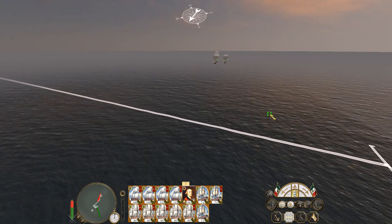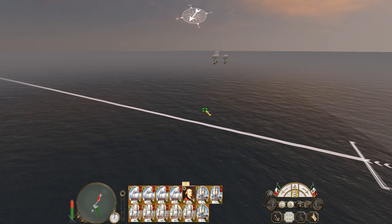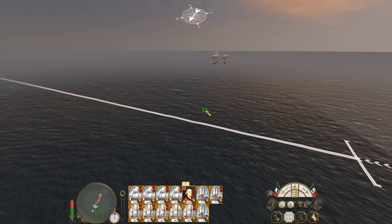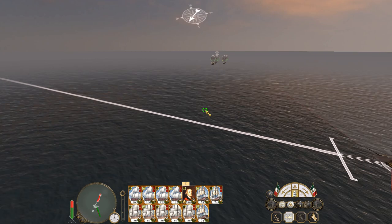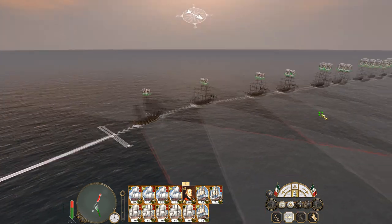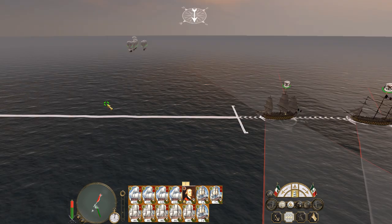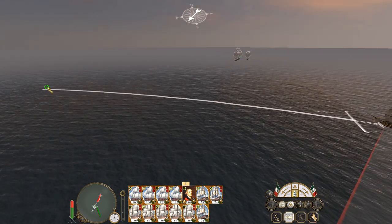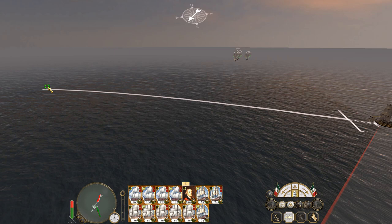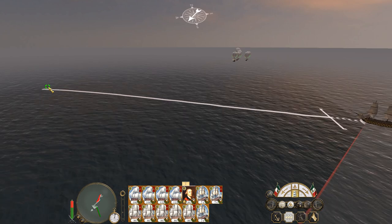And if they start to get ahead of us, then I will just turn my line to meet them, following the wind direction. Which might result in a bit of a gap in my lines as they make this turn. But that's why I've got some big, heavy ships. I might want to start the turn now — not quite that aggressively, but sail in this sort of direction.